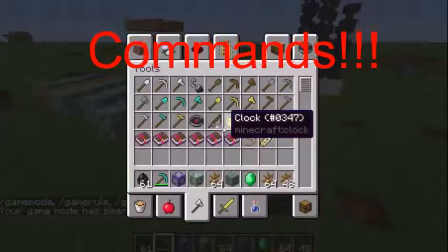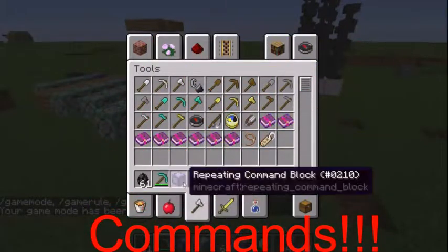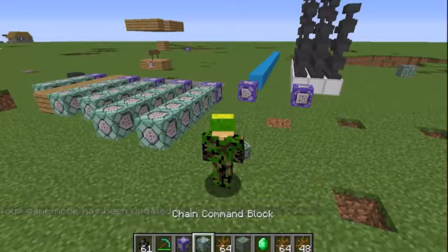What you would need in this command block series is some endermites named 'wrong drop', a diamond pickaxe, a repeating command block, and five chain command blocks.